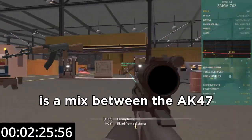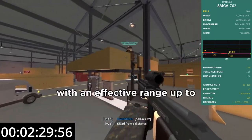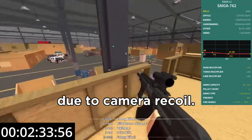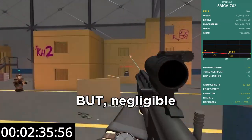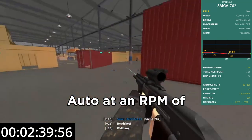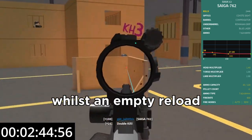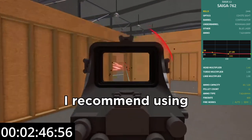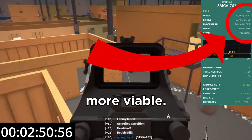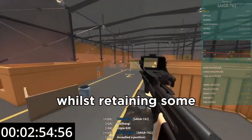The Saiga 762 is a mix between the AK-47 and the AKM. Its damage values mimic an AK's, with an effective range up to medium coverage but not that far due to camera recoil. The bullet drop is palpable but negligible due to its effective range, with the mechanism being auto at 600 RPM. This gun has 30 bullets and reloads tactically at 2.5 seconds whilst an empty reload lasts 3.3 seconds. I recommend using a red dot as these attachments make this gun more viable. Play semi-aggressively, dealing a lot of damage whilst retaining some distance.